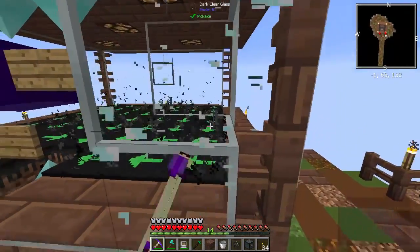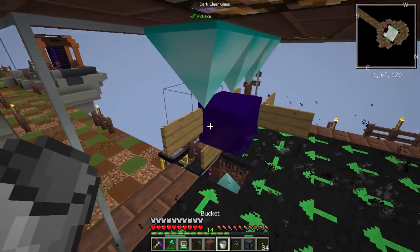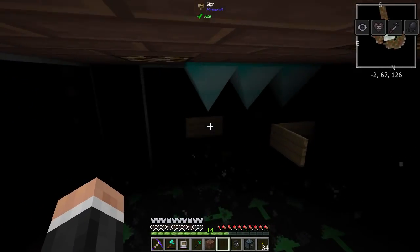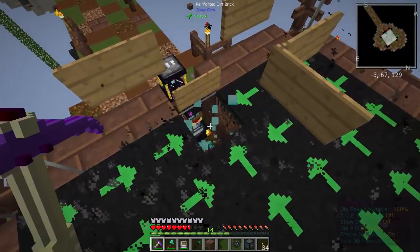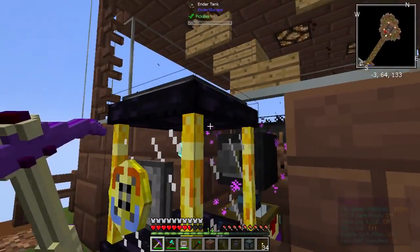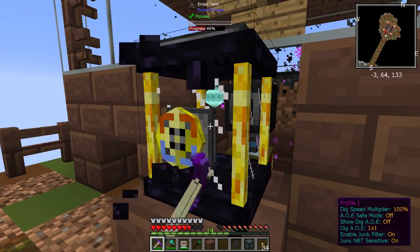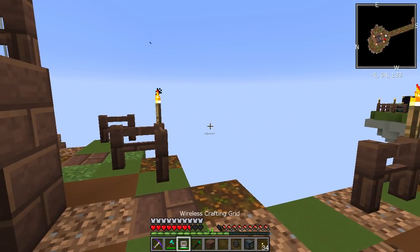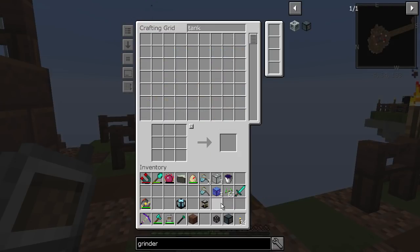I'm here at the mob farm and I'm going to upgrade it because I don't think we need the old setup anymore. Let's take that away. What we're going to do now instead is I've got an ender tank here, and I've also got a vacuum hopper because I'd like some XP. This is what I've discovered — I don't have any XP, so we need to remedy that. Let me check in here — yeah, there we go, no problem.